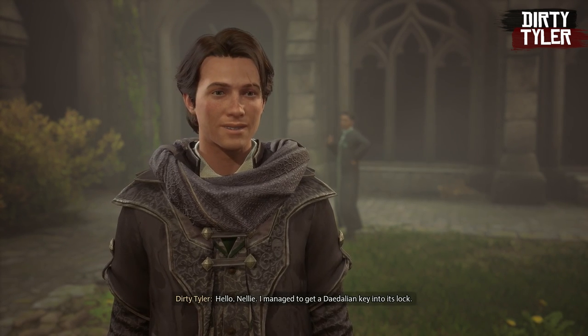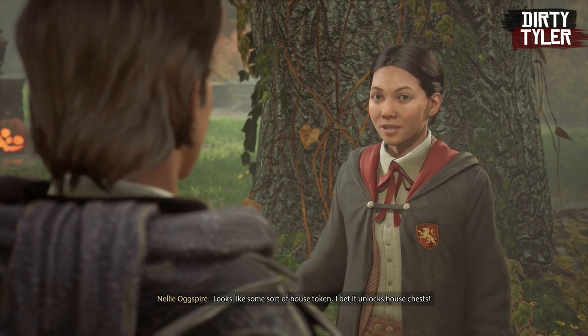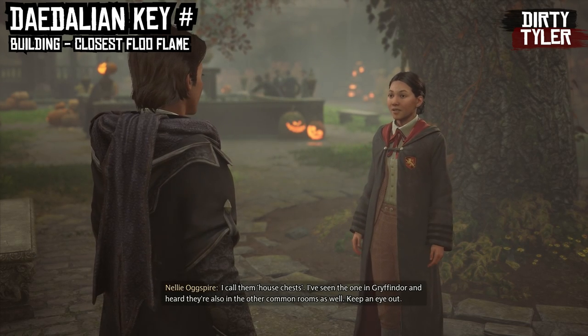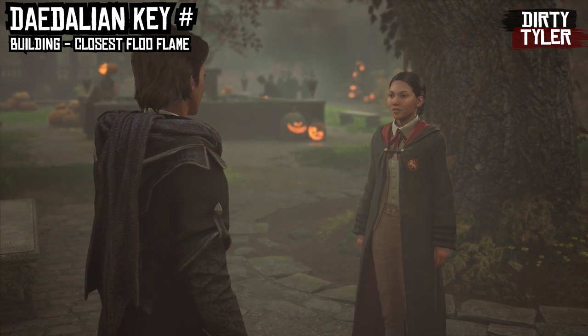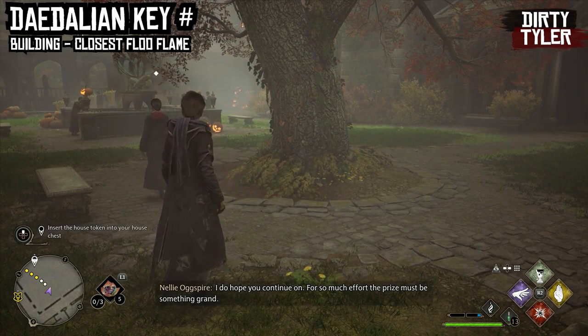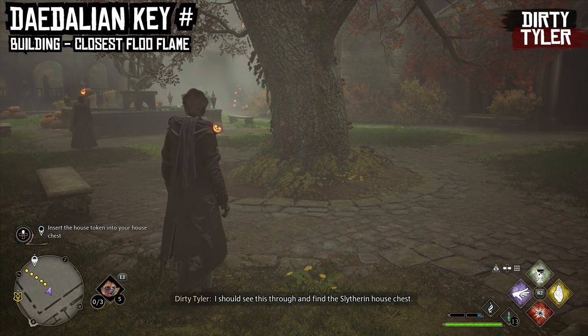She doesn't give you waypoints for the rest of the keys so you have to stumble across them yourself. In this video I'm going to show you all of the locations so you can either go through them one by one or find any ones you're missing. I'll do a count of each key up at the top left, do them in order of where they're located, and start each one from the closest Floo Flame so you can find them easily.